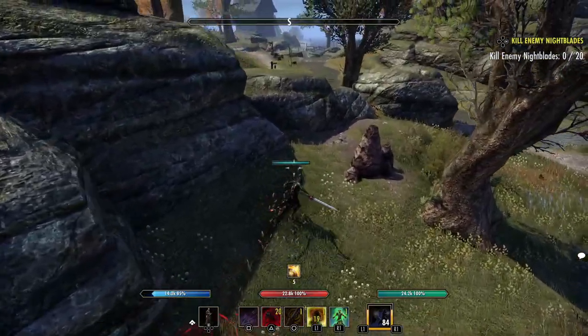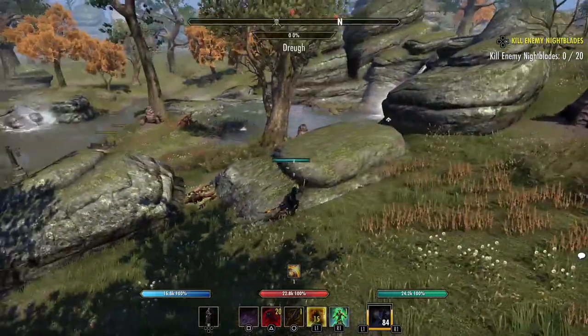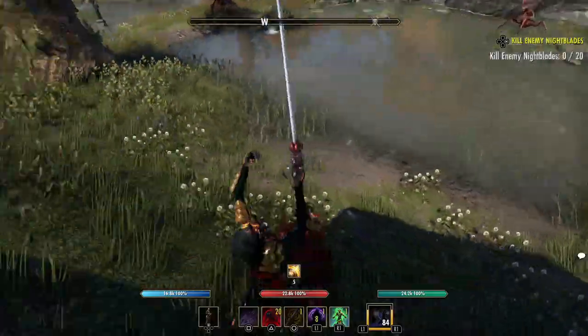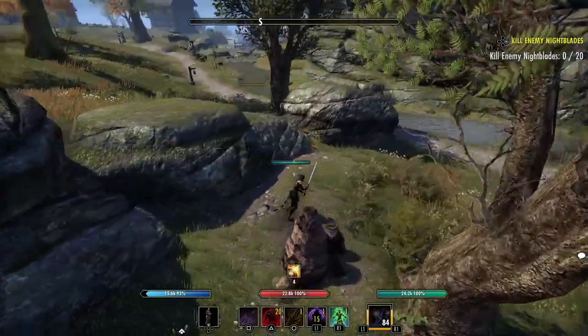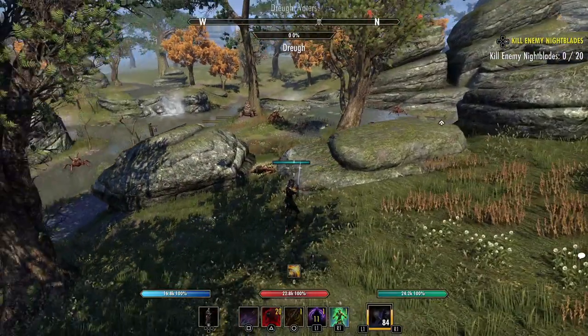You can drop down from a rock, hit Shadow Image to go back up, and if people all jump off chasing you they'll be stuck down there and can't get back up. The downside is if you've got a zerg on you they'll camp the shadow image — AoEs down, Trap Beast, Talons waiting for you to pop out and you're probably going to die. But against players who don't know how to fight this skill, you can have a lot of fun.